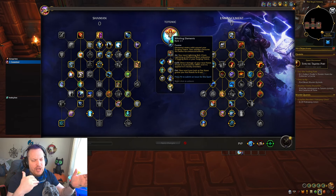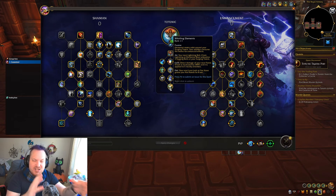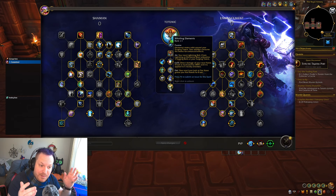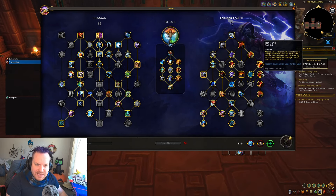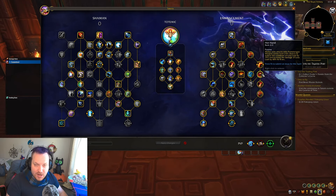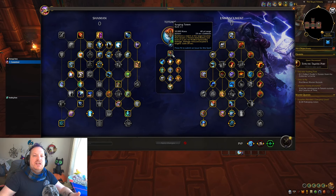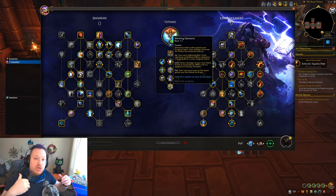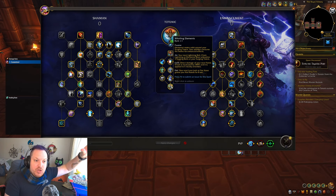They probably won't fix it at this point, which means your opener can get a little clunky — it's like Surging Totem, Flame Shock, Primordial Wave, then Lightning Bolt. It's not super clunky, but it's a little clunky. Here's the biggest buff — the Fire one is the biggest one by far. Your next Lava Lash or Fire Nova grants you Hot Hand for eight seconds. This is amazing because the whole build revolves around getting a Hot Hand proc. You can get your own natural Hot Hand procs, but you also get a guaranteed one from your Surging Totem every 24 seconds. If you have a natural Hot Hand proc and then press Lava Lash and get another Hot Hand from Whirling Elements, it will just extend your current Hot Hand window — it doesn't override it, just extends it, which is the best-case scenario.